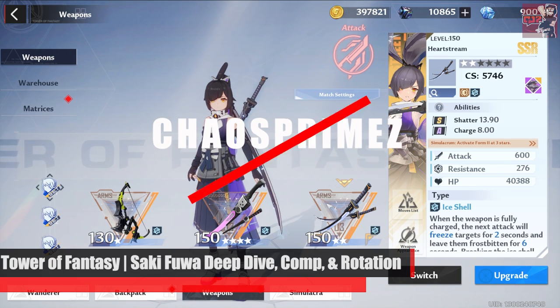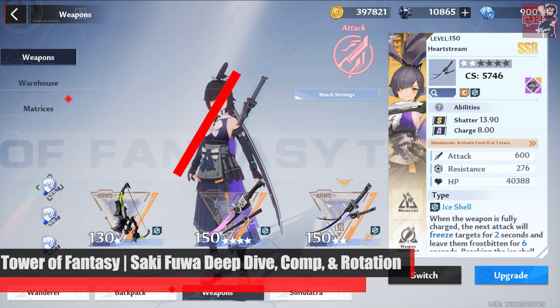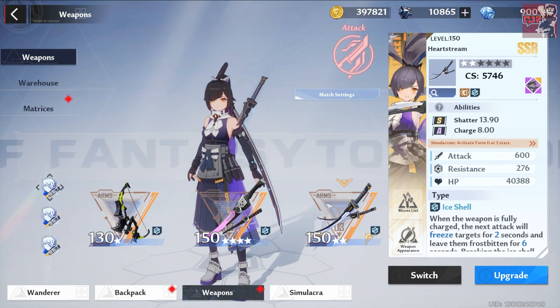Welcome back everyone to another Tarot Fantasy video. We're looking at Saku Fuwa and her advancements. We're going to do a little deep dive into her skills and abilities. I do have her weapon at 150, which is currently the max. You need to be level 80 to take it to the next tier. So this is her at maximum and we're going to be checking out her stats, gear, advancements, and the best comps now and also in the future.